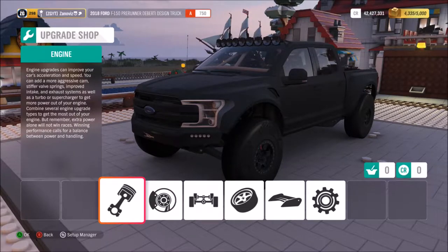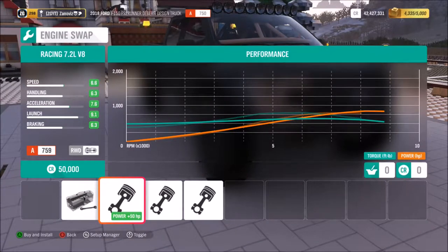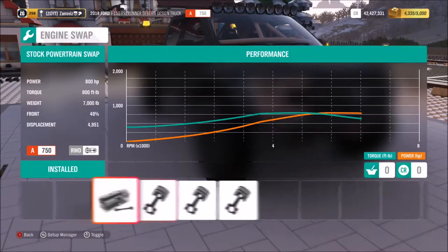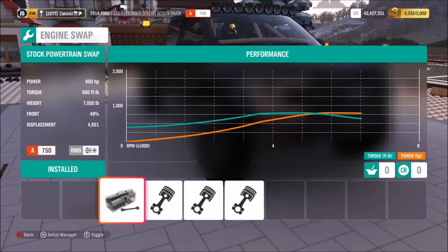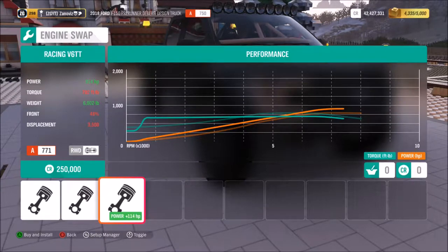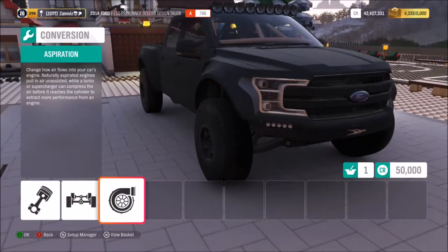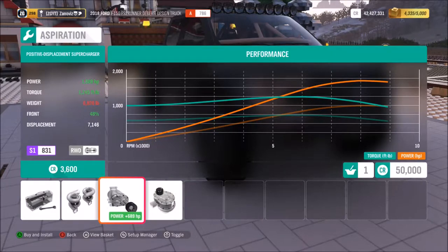As I saw in ar12's video, there is a custom upgrade engine that can make 1876 horsepower. The truck comes stock with 800 horsepower and 800 foot-pounds of torque, but it weighs 7,000 pounds which is why it feels so slow. We can put 850, a thousand horsepower, or a racing V6 twin turbo from the Ford GT. This engine right here is actually from the RTR Spec 5 Mustang - this is the V8 that's in it, and it doesn't sound like a V8, which is unfortunate, but Forza likes to torture us.